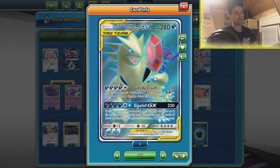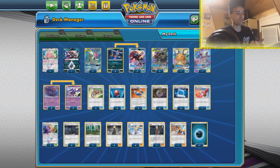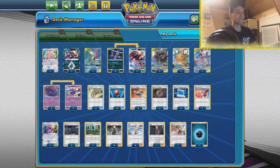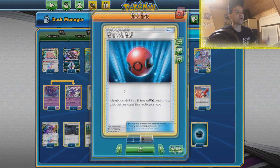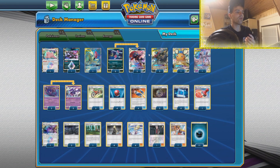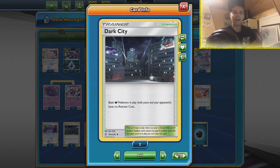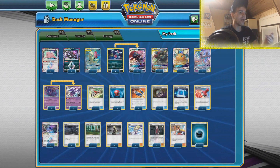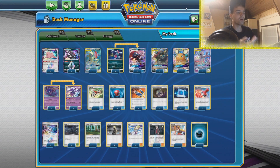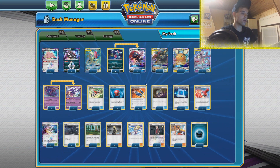To get our setup rolling we have Mysterious Treasure to get our Poipole up and rolling. We have Communication to get everything we want and then Cherish Ball for the GX's. Cherish Ball is nice because we can get Darkrai and Umbreon early game and just move around with Dark City. If we have an active Sneasel we can move around and then get Darkrai and Umbreon in the active position to use Darkmoon for an additional turn. There's also Custom Catcher in here.